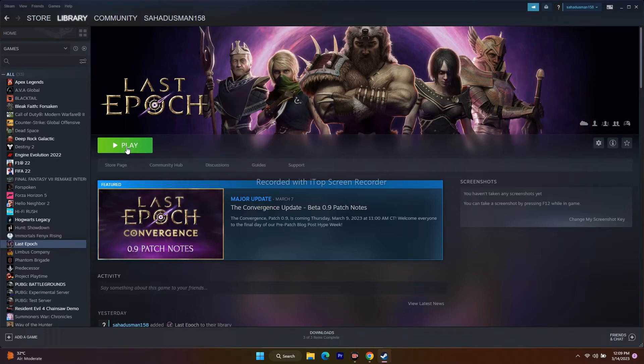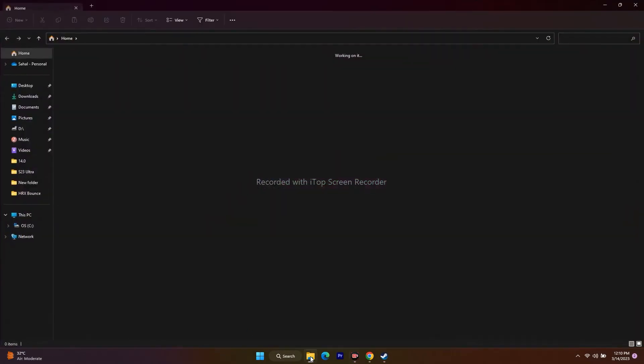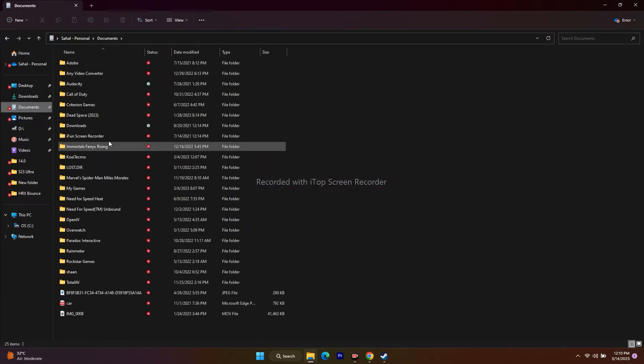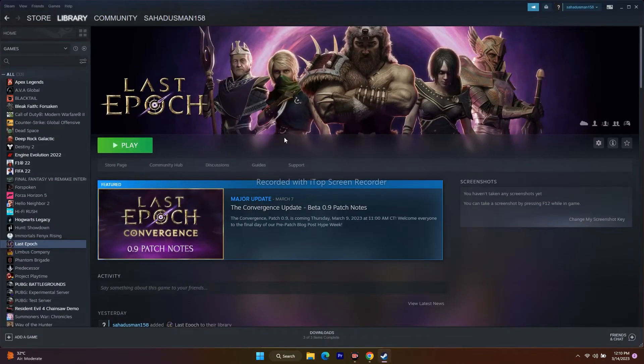If that is not working, we need to delete the saved game file. Go to File Explorer and navigate to Documents. When you play the game and save it, you will have a folder called Lost Epoch. If you find the folder, just delete it. Keep in mind you will be losing all your saved data, but just delete the Lost Epoch folder, then launch the game.